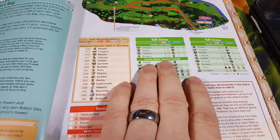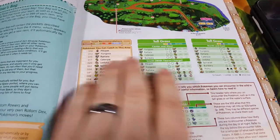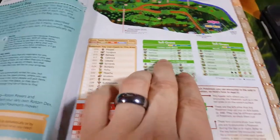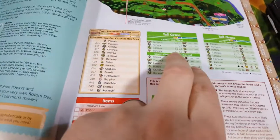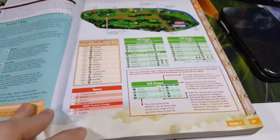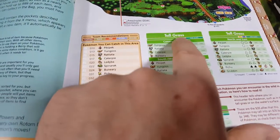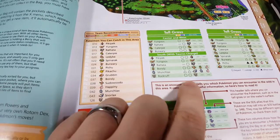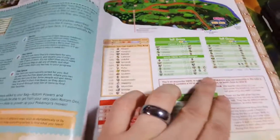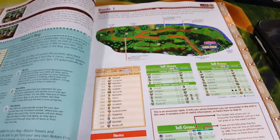It also has team recommendations — telling me what Pokemon it recommends for this area — and what Pokemon you can catch in the center and west. There are also day and night designations: a 'D' means you can only catch it in daytime, and an 'N' means you can only catch it at nighttime. There are also additional designations for whether you can catch them in Ultra Moon or Ultra Sun.